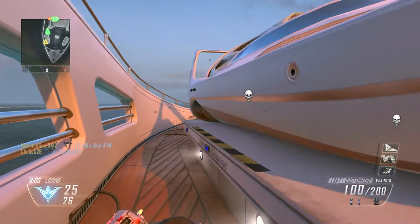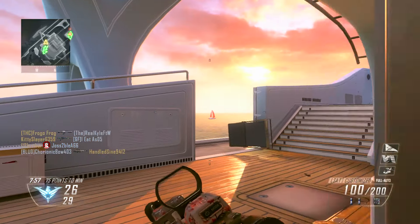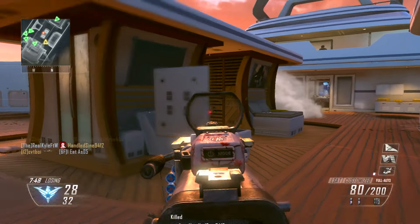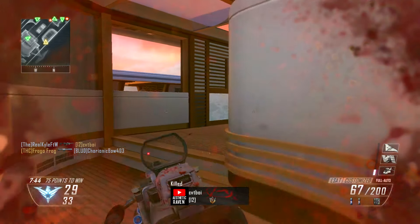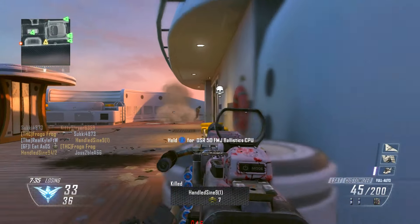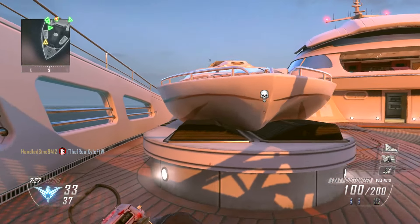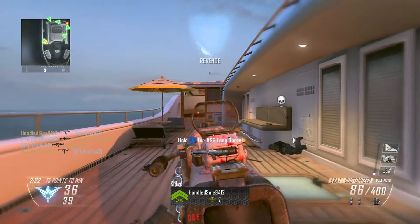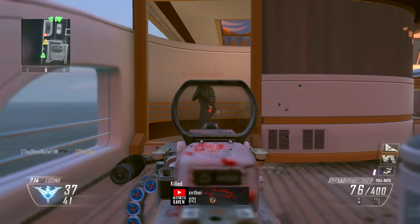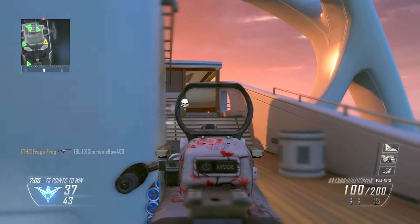Is it really this difficult to get one bloodthirsty? Oh my gosh — then a bad spawn. I can't be doing that — that is an idiotic play, running in there without aiming down sights. That's an SMG haven. Evidently this Handsome Sin guy is pretty good — well, he's 11 and 8, but he's killing me a lot. That's frustrating.